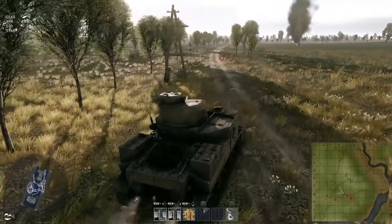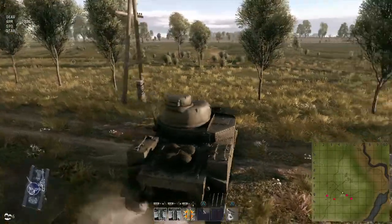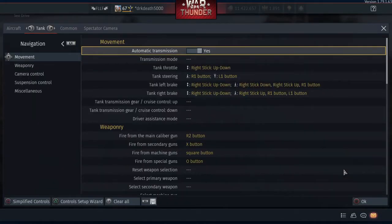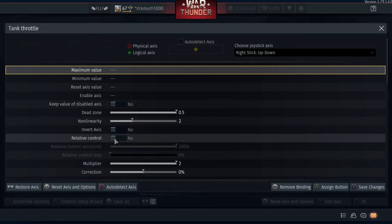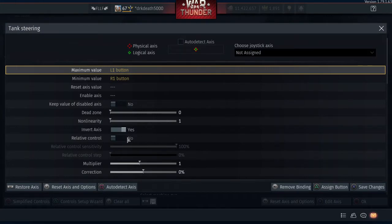That pretty much sums up the controls — just combined tank and plane controls so you don't have to switch when you're playing different modes. I'm going to bring up the control screen now and explain a few things in detail. I'm using automatic transmission here. Throttle is just right stick up down, pretty much identical to the plane controls, only it's not relative control. Then for the steering, just like the yaw on the planes, I've got this set to the max values but it's opposite — so R1 is going to be L1, and it's also inverted.